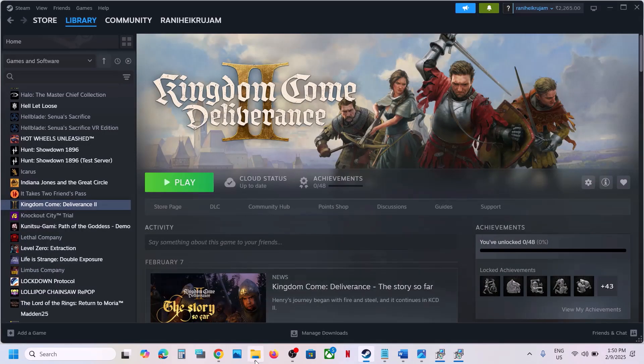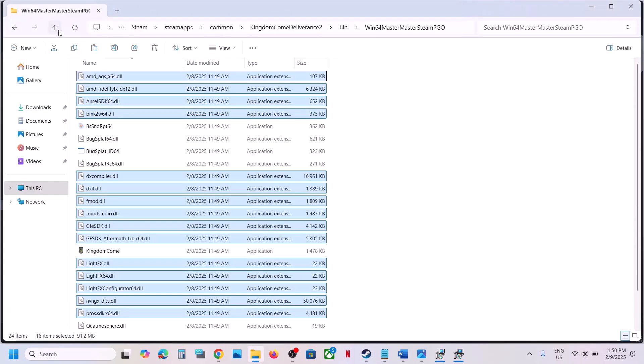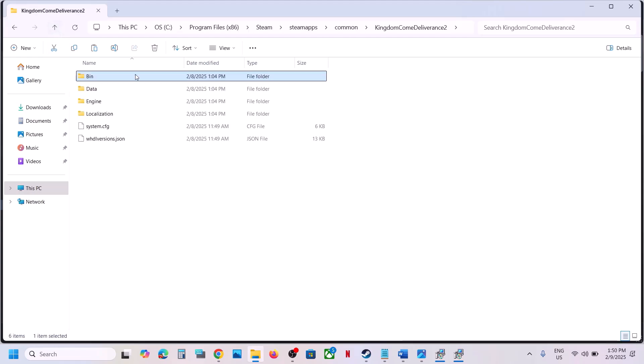Now launch the game and check. If you face any problem, use the backup bin folder to restore the original bin folder.